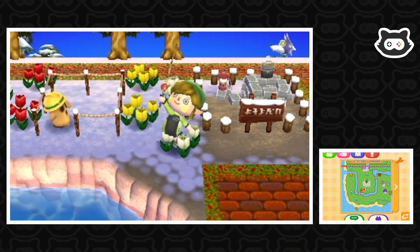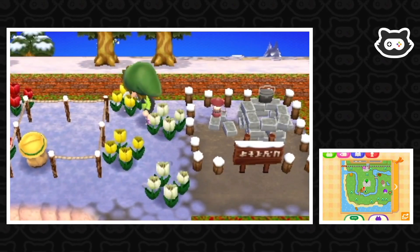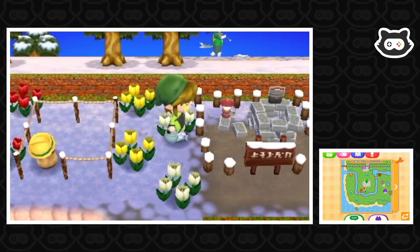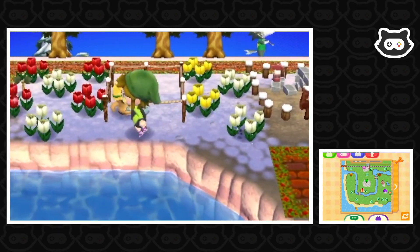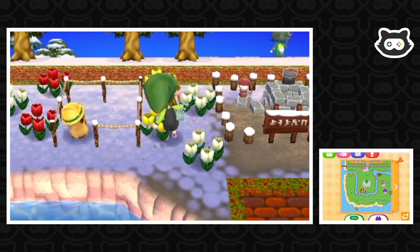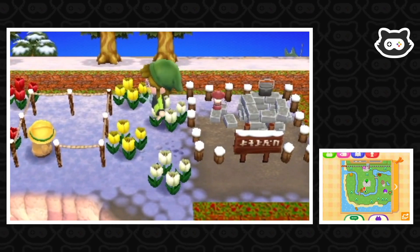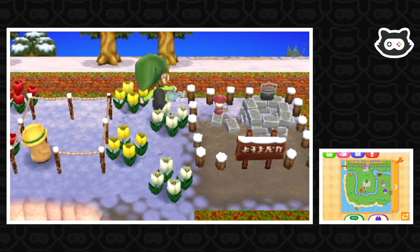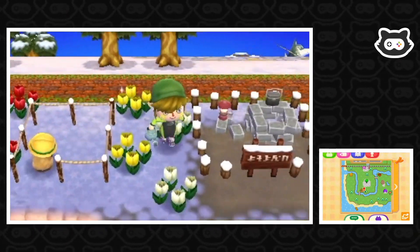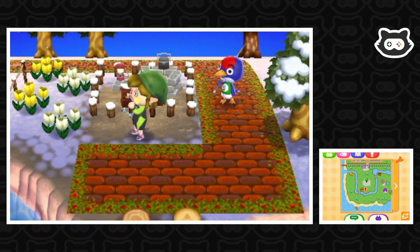Now we need our watering can. Let's quickly water these while we're here. We've got a public works project going so we need to withdraw some money from the bank — we should go up to the post office. I like to water in between the flowers; I have no idea if it's of any use. Nice little area — it'll be cool when the trees grow and the wishing well is there.